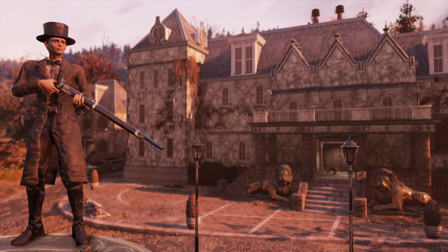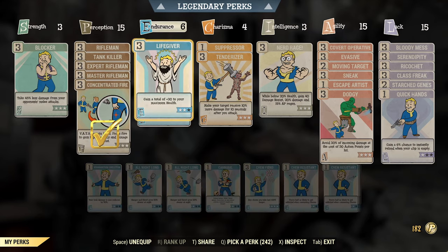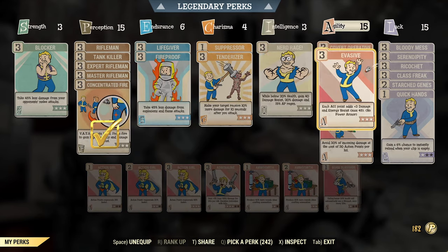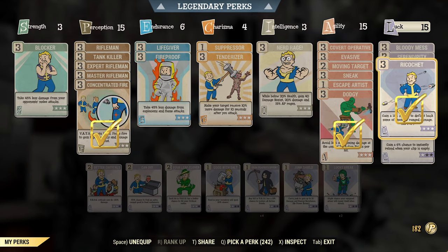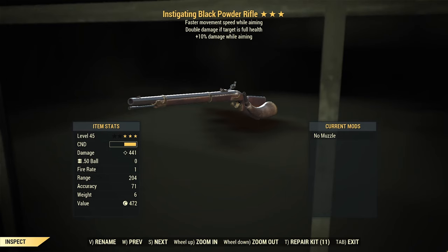First, let's check the perks I used. I suggest you stick with concentrated fire in case you need to react faster than you do without VATS, but if you're a pro, it's better to swap it for glowing sight. Adrenaline is almost useless, so better go with dodge — and ricochet will help as well. Just try to be more tanky.